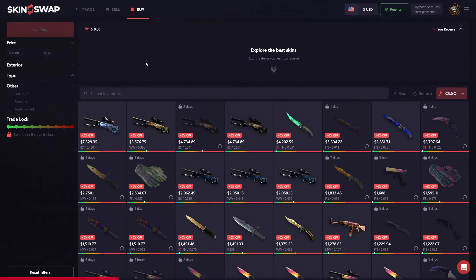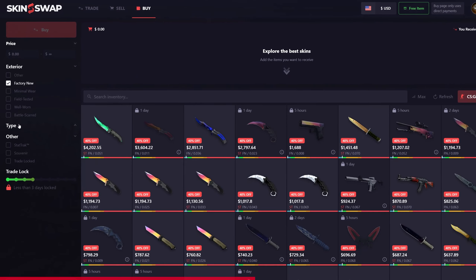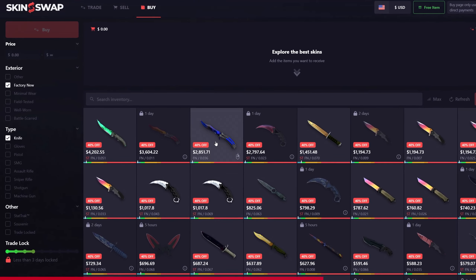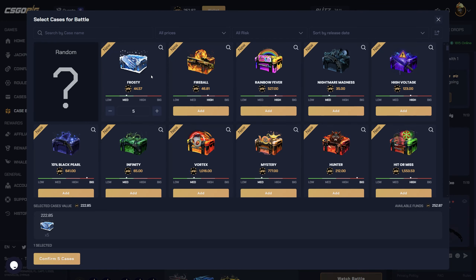Looking to trade, sell, or buy Counter-Strike and Rust skins? Check out skinswap.com — their new buy tab makes it easy to find exactly what you're looking for, and you can sell your own skins immediately for cash. Use my link in the description today to check out the site and open up your free case.